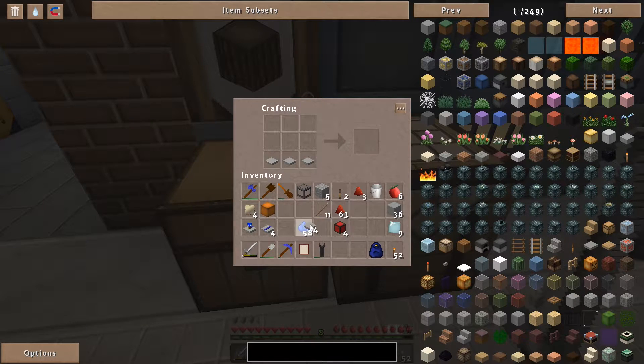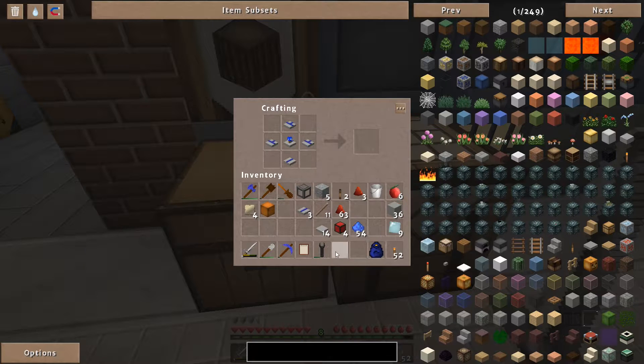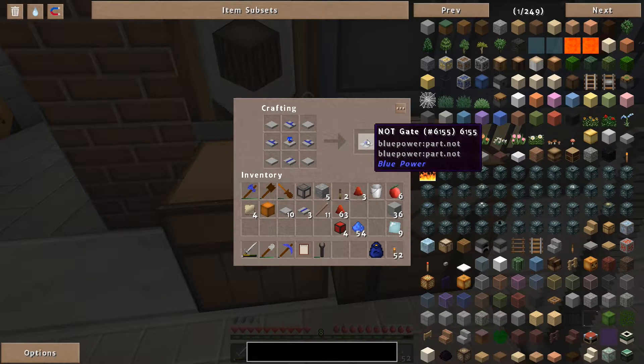Next I need a bluestone anode — there's a cathode, so there should be an anode, right. Bluestone anode — so let's put it together. The bluestone wire goes on the bottom, anode tiles like this, cathode in the middle, and plain stone tiles around the corners. There we go — NOT gate.